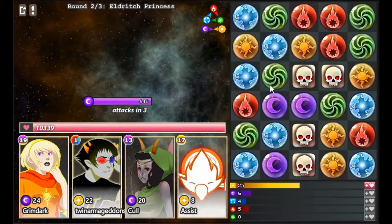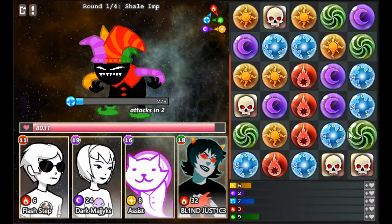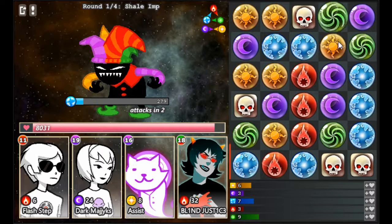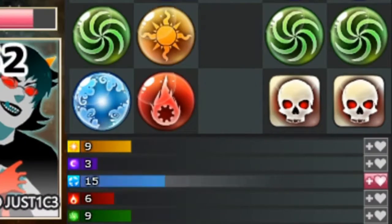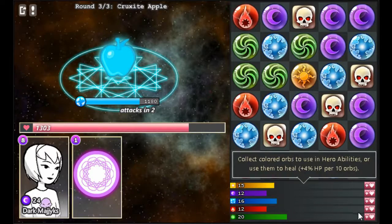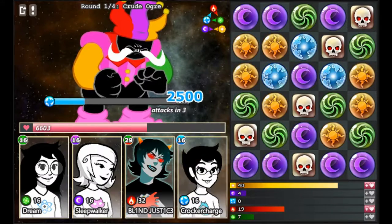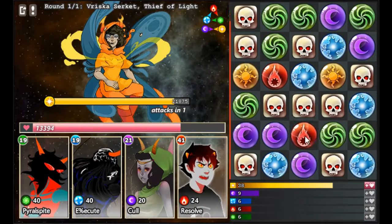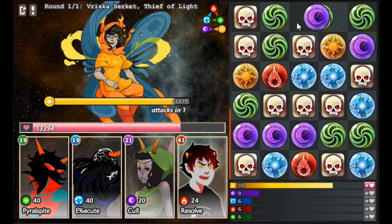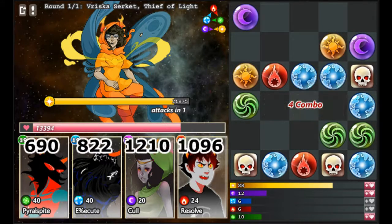This game is essentially Puzzle and Dragons with a Homestuck coat of paint, though there are a few differences. As you match orbs, they're collected and stored. If you have enough orbs, you can exchange them for a percentage of your health back, or use one of your character's abilities to heal, deal damage, reduce enemy defense, or change up the board. There are also skull orbs that, when matched, allow your entire party to attack — but they do not count as colored orbs.